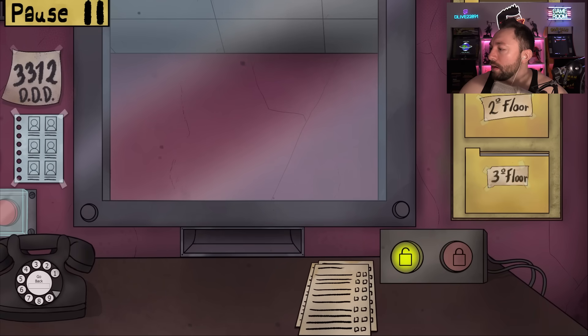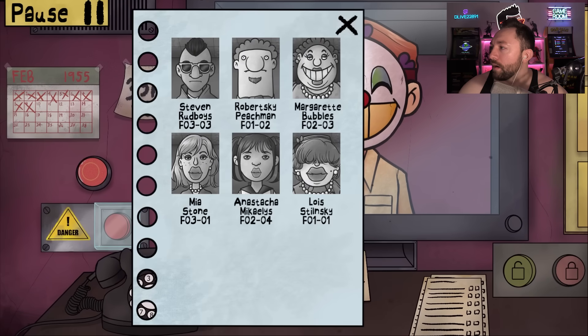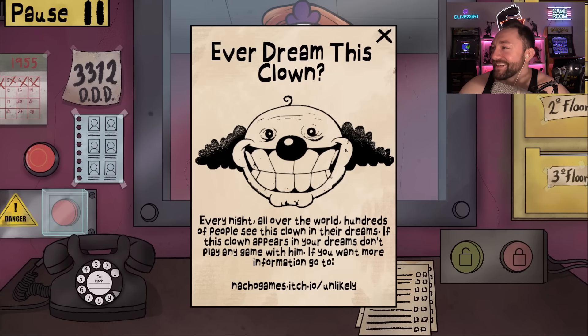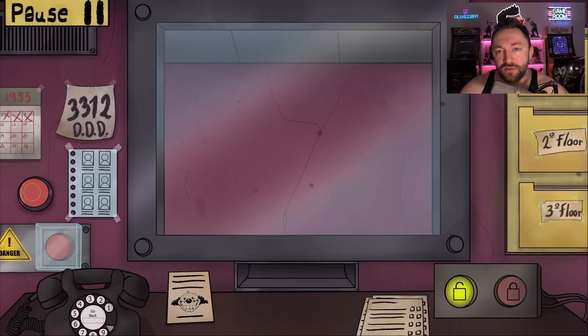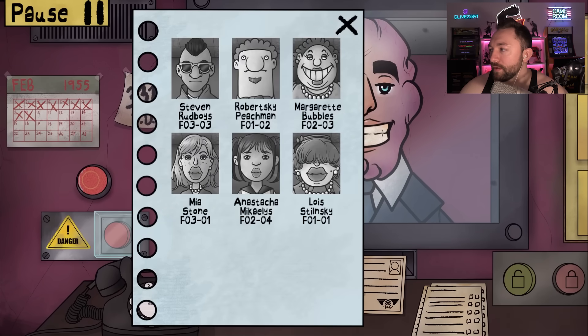Wait — that's not good. I didn't realize the door stayed open. Then a strange clown poster appears: 'Ever dream this man? Every night all over the world, hundreds of people see this clown in their dreams. If this clown appears in your dreams, don't play any game with him.' Shamelessly plugging his game. Good afternoon — we totally let a doppelganger in, so we're gonna die.